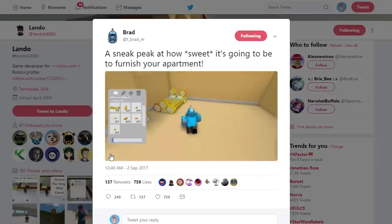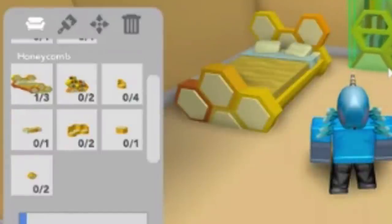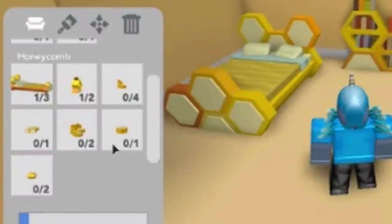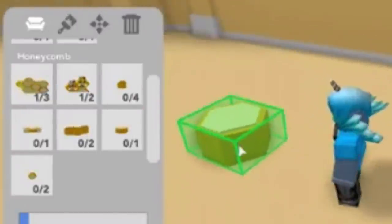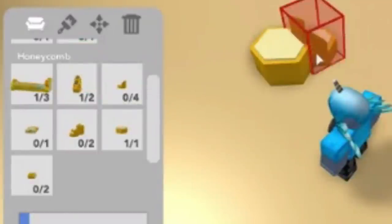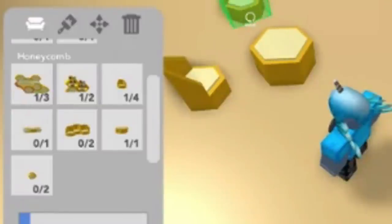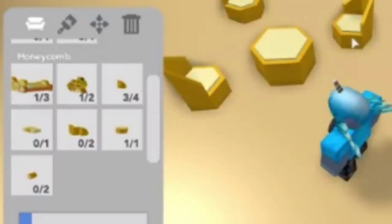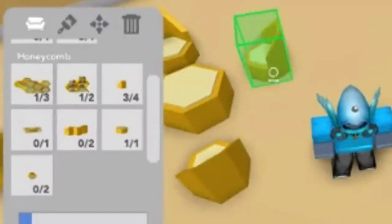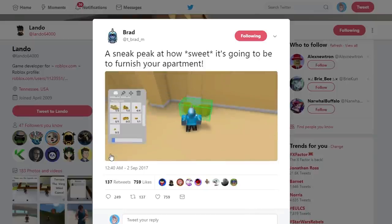I'm looking at the little side menu on the left-hand side. Furniture is the little couch or sofa icon. Next to that we have a paintbrush, which I'm assuming means you're going to be able to paint the walls, the ceilings, or maybe even the furniture too, with whatever colors you'd like. Then there's a move tool so if you've already placed something down and want to reposition it, you can do that. And then there's also a bin tool where you can actually get rid of it from the apartment or from your inventory entirely.